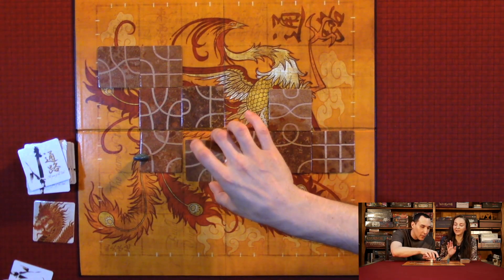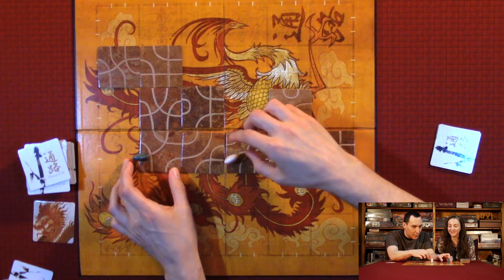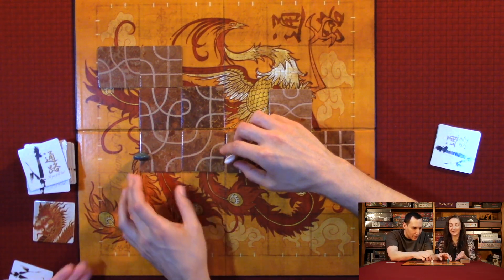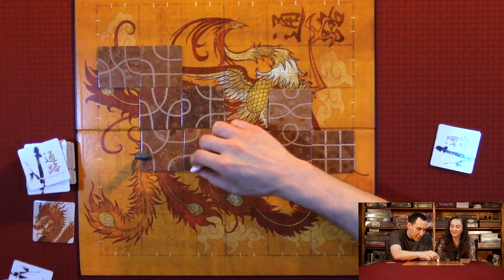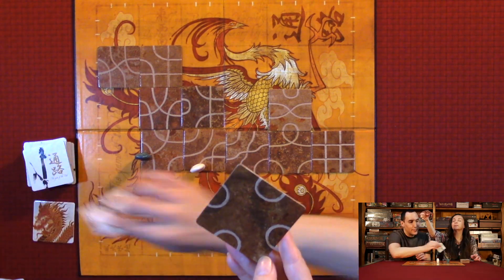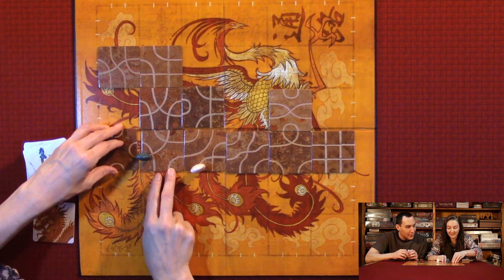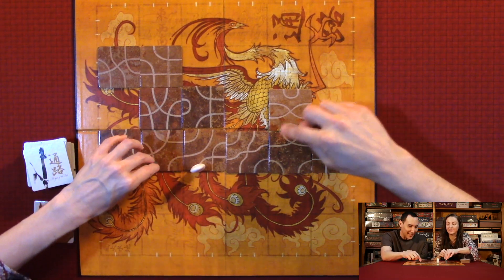Quentin took me down with him purposely when he got to a point where he either had to go to the edge of the board or he could take me out with him — so of course he took me out with him. I love this tile — it's the loop-de-loop on all sides. It comes in handy when you get to the corners and allows you to loop back.